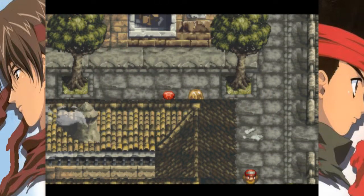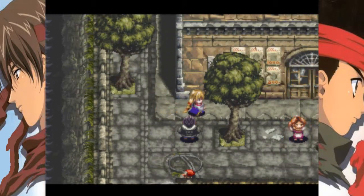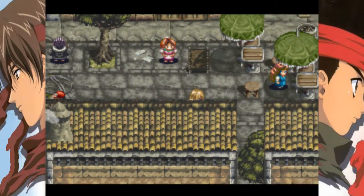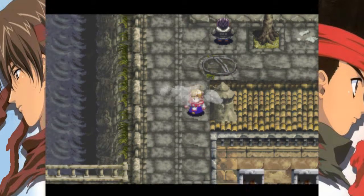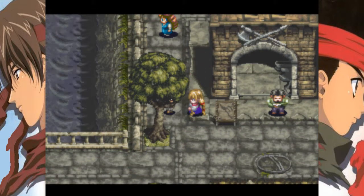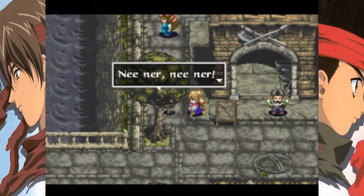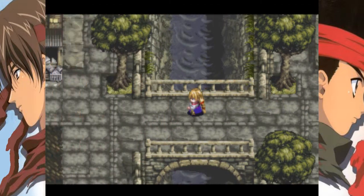So first off he's hiding here behind the inn. And then next he is right here by the guild. And next he is right here beside the weapon shop hidden behind the tree. So as we can see it's getting pretty tricky.